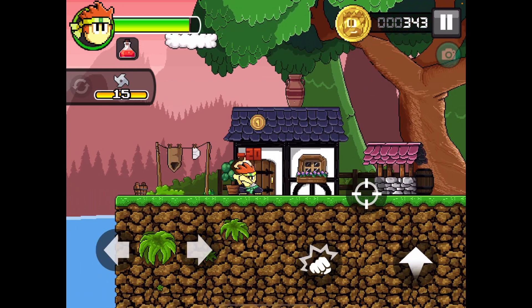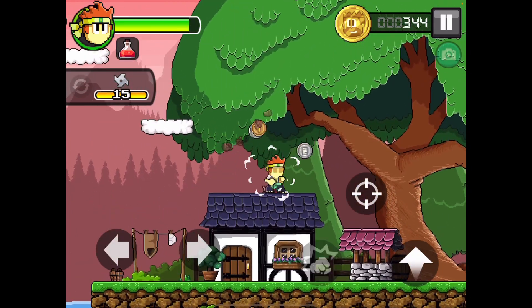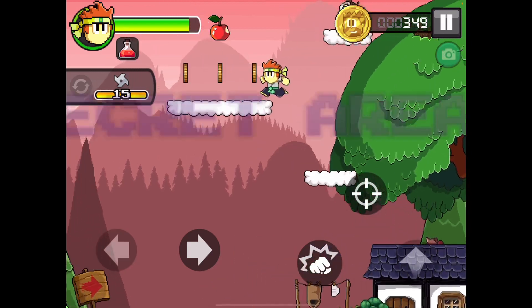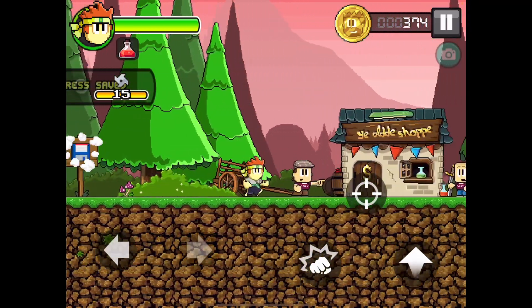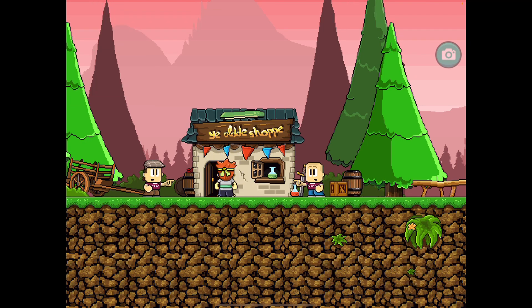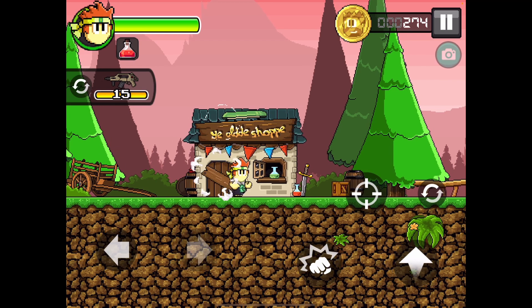Boom! Come on, punch this. Go over here — secret area! This doesn't look very secret. Progress saved. Old shop! I'm banging on the wall. Let's buy the gun and we got it.